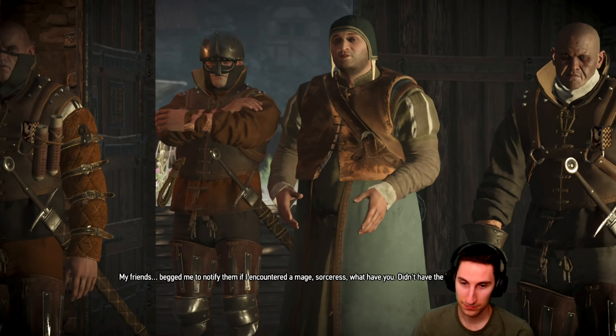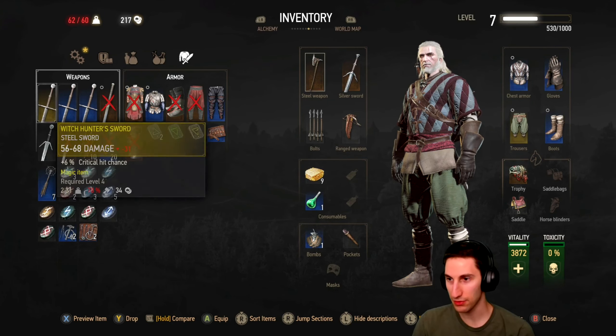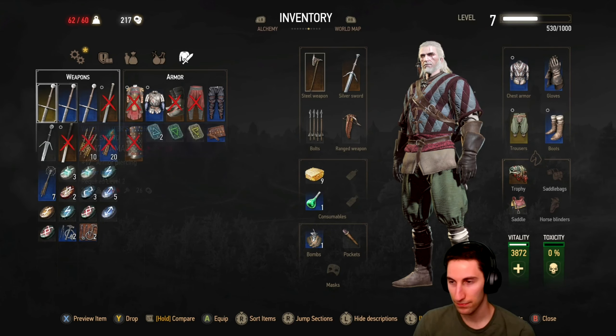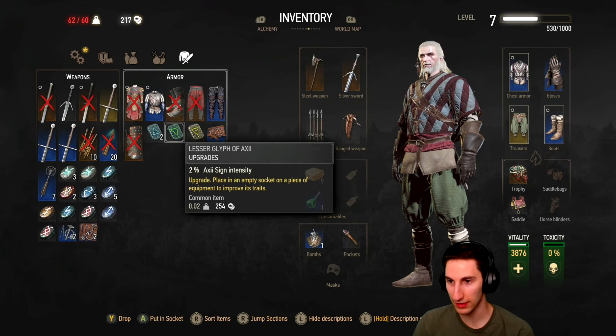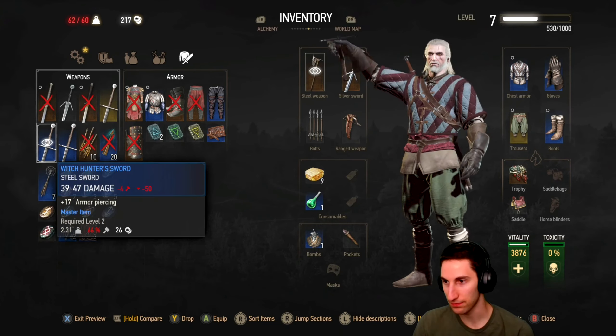Stop bonking me, please. Just die — there you go. Which hunter's sword? Apparently they had very high rarity swords. Let me take a look at that inventory — it's still weaker than the swords I've got though. It's a magic item — what makes it a magic item? I don't really know, but whatever.